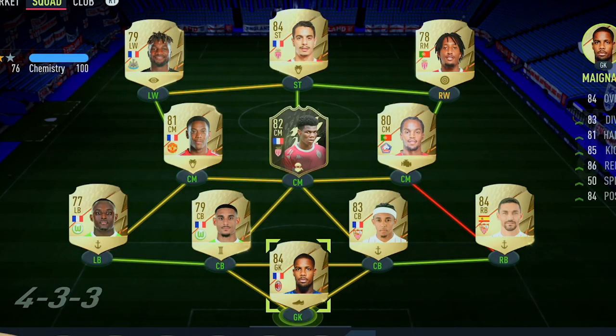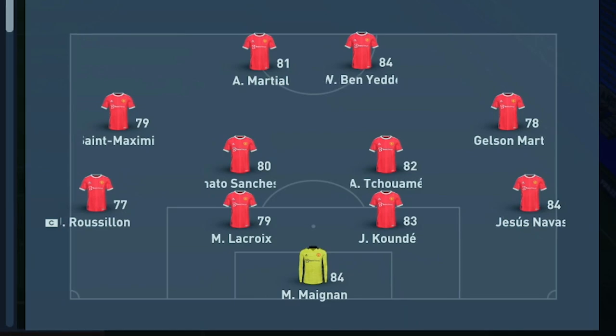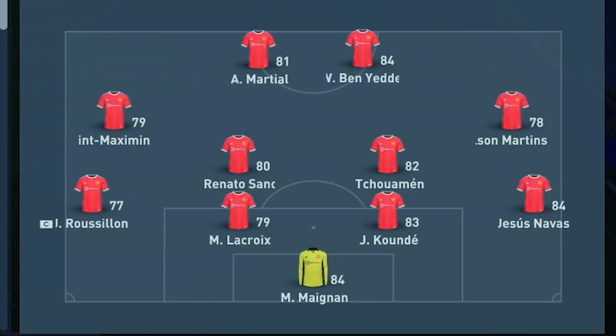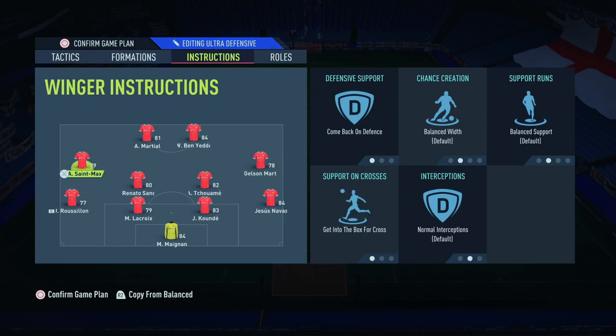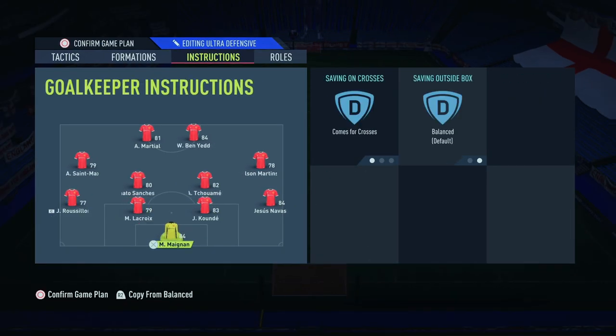This is how we start pre-game. We'll be rocking the 4-4-2 formation with the back four the same. Left defensive mid is Renato Sanchez, right defensive mid is Tchouaméni, left mid is Saint-Maximin, right mid is Gelson Martins, left striker is Martial, and right striker is Ben Yedder. These are the tactics we'll be using, and I'll scroll through the individual player instructions so you can see it's all the same. These exact same tactics will be used for the £1,000 team as well.